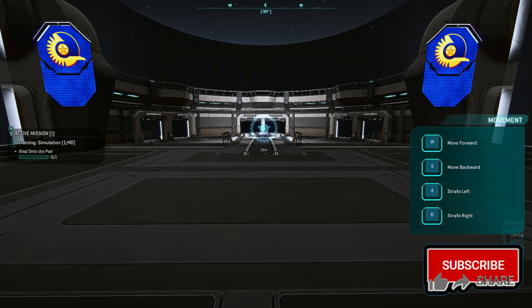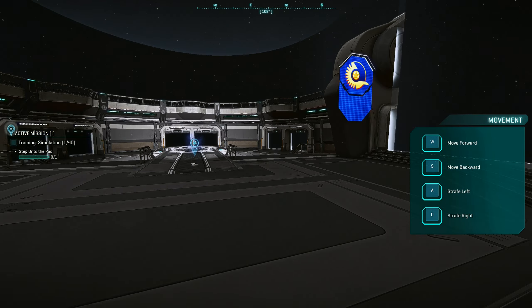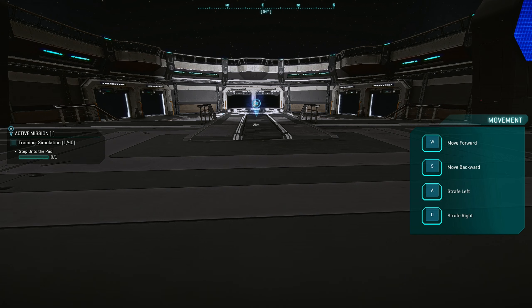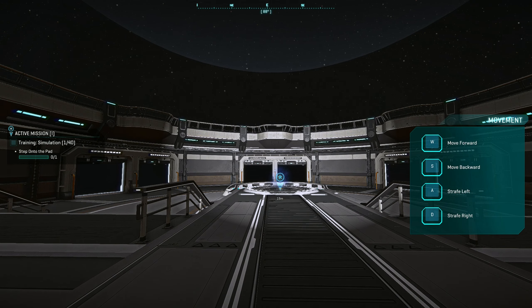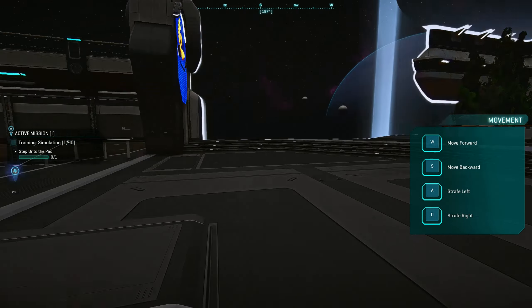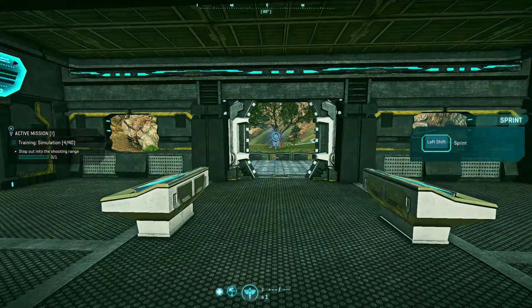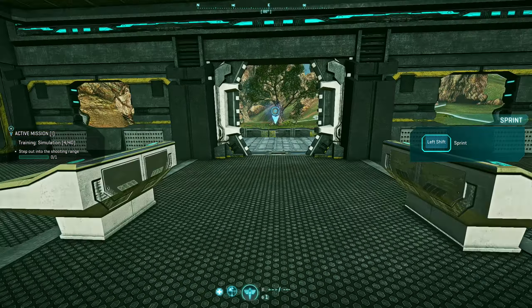And we're in the game. Movement is WASD, moving the camera with the mouse. Can we attack? Nope, I can't do anything yet but move. Let's step on the pad. The game is stuttering with the floppy bird — I guess it's only at the beginning after loading, still loading assets. We got warped. They're explaining the factions. Left shift to sprint, and we can jump.